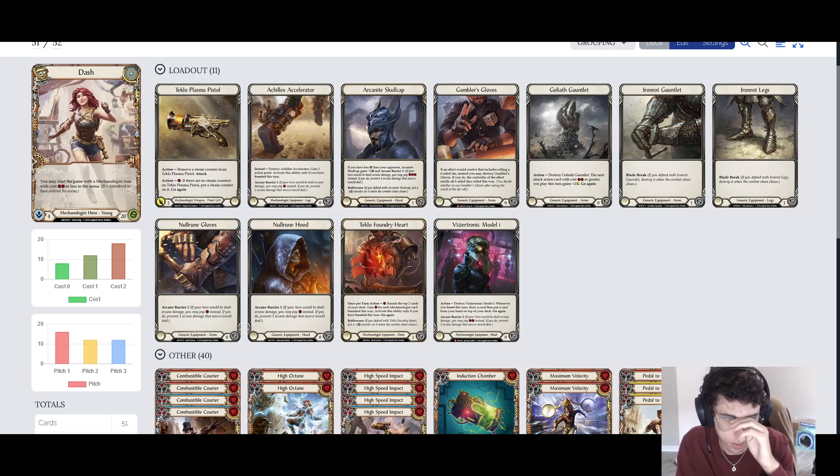Arcanite Skullcap is going to be our helm of choice. It just blocks for 3, pretty solid. We also run her Viziotronic Model I. This has Arcane Barrier 2, so if you're against Wizard, you'll definitely put this in. But outside of that, it's kind of optional. If you're against a deck that's not as aggressive — like a control deck — you'll play this instead, because Arcanite Skullcap is only really good against other aggressive decks that are putting in damage.